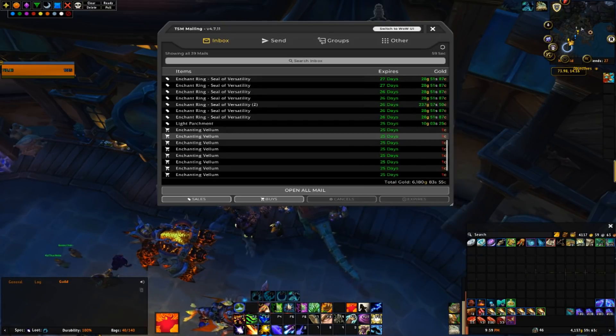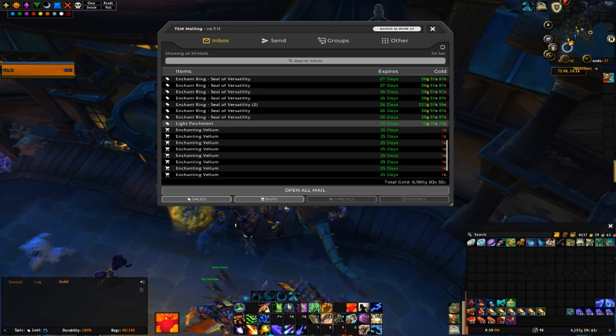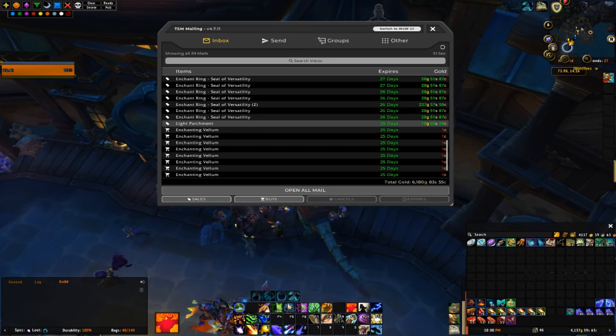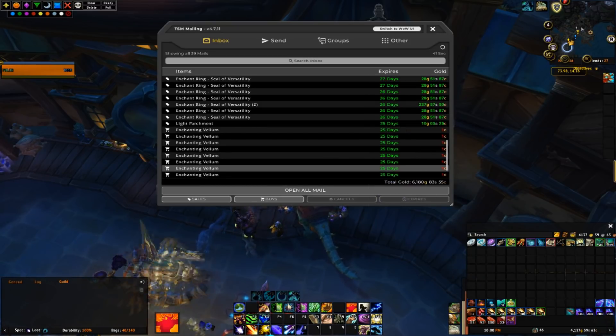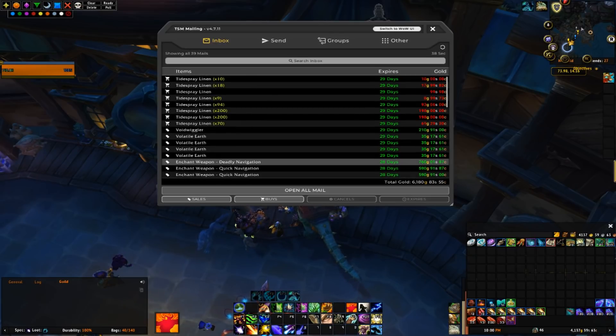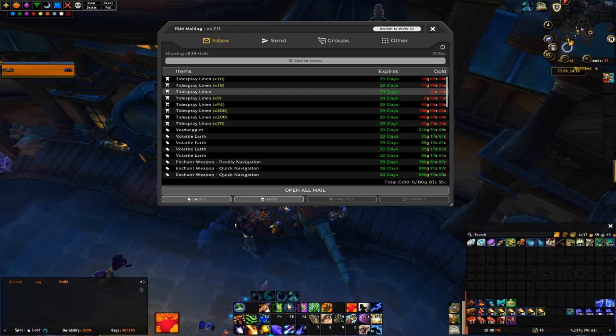I did sell one Light Parchment at 10 gold — it's a vendor item and I think these were like 15 copper, so pretty nice profit on that. For whatever reason someone had a bunch of enchanting vellums up on the Auction House for 1 copper each, so I bought those out. I also got a bunch more Tidespray Linen selling under 1 gold so I bought those out. I'll just be crafting Bracers with Tailoring and then disenchanting those to get some more enchanting mats.